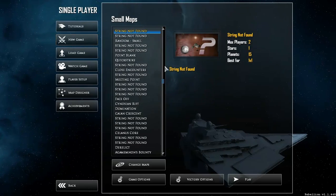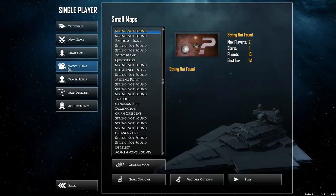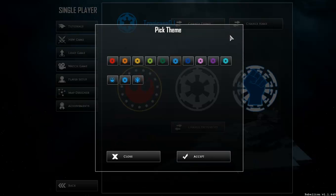We're still mostly using vanilla maps for testing at the moment, but those will almost all be gone by the time the release happens, so don't get too attached to that. We've changed the player theme icons — there'll be more as we go.